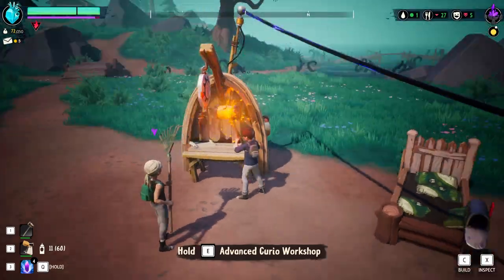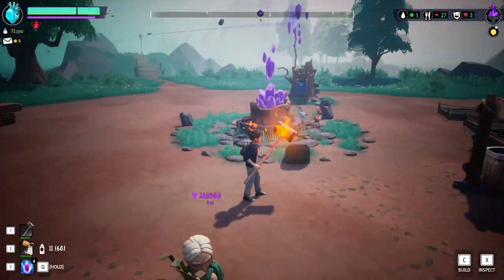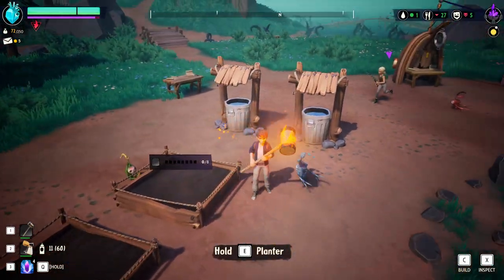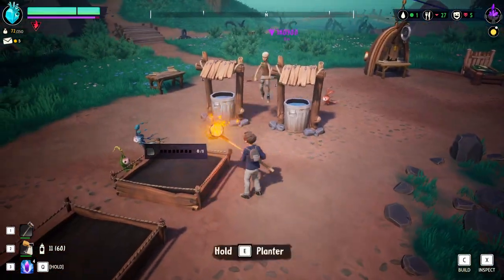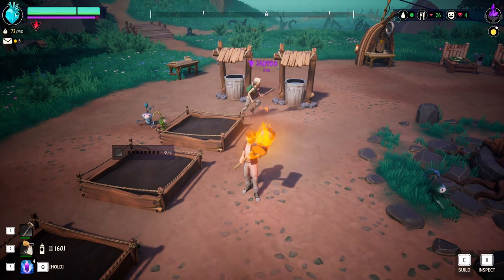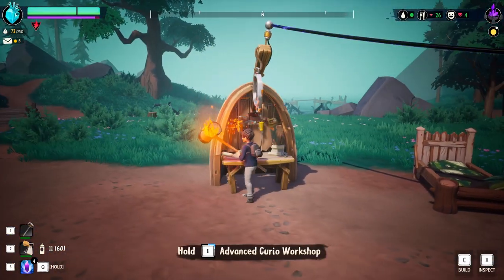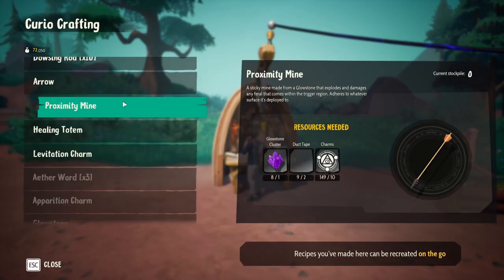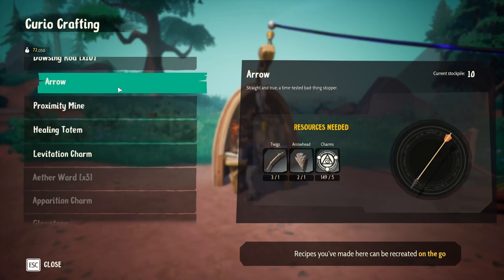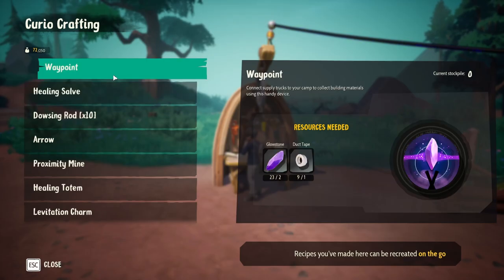Okay, nice. Pretty cool. I unlocked a bunk bed, and I built another watering well as well. What's wrong with the water thing at the top? Do you have any kerosene? Can you plant stuff in it? I don't think they have any because I'd planted them all last time. Oh, fuck — they stole the food when it was rare. Can we make them? Anyway, you get so much — you get levitation charms, healing totems, proximity mines, arrows, dowsing rods, and then healing salves and waypoints.